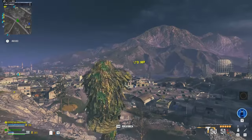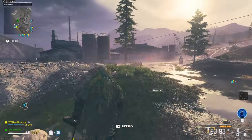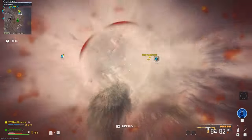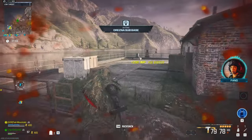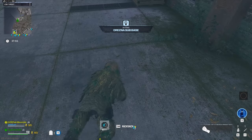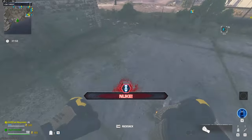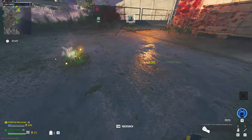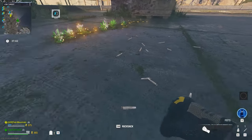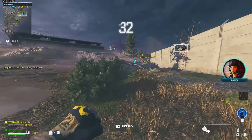Another cool thing: the shell casings ejecting out of the guns are little wrapped-up pieces of paper. Look at that — little tiny wrapped-up pieces of paper. Shooting on the ground to get a better look — they seem to disappear quickly, but yeah, little wrapped-up pieces of paper. Wonder what could be contained in there.